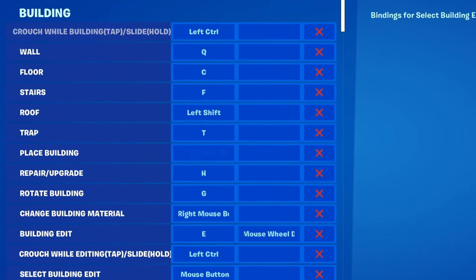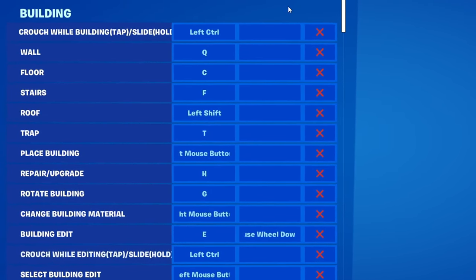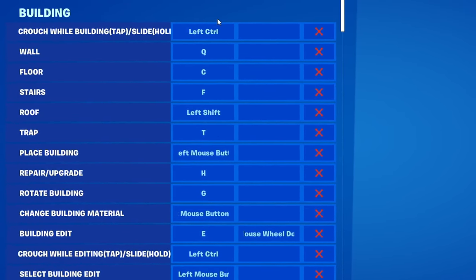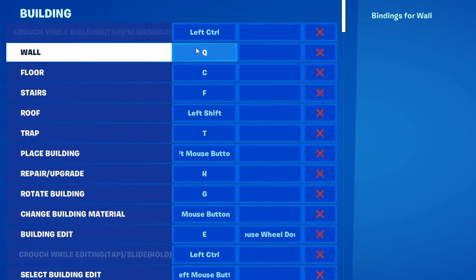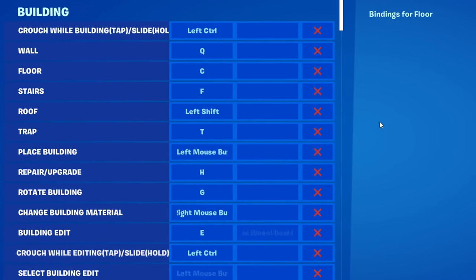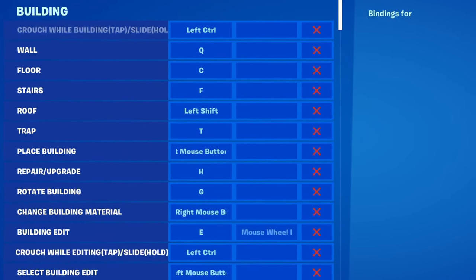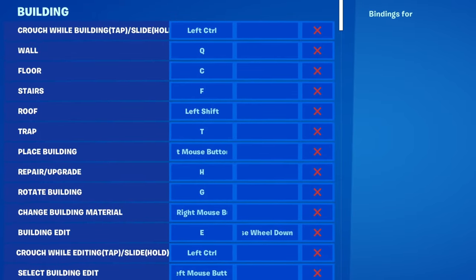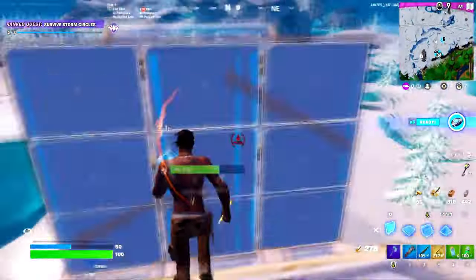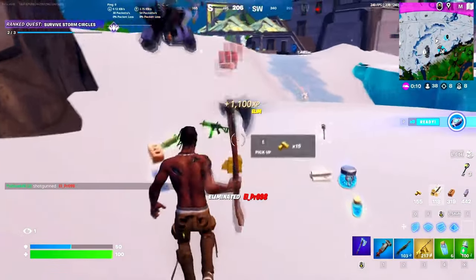Now let's move on to the building and editing sections of the binds — these are probably the most important, so make sure you listen in. We're going to have whichever crouch button we use for crouch while building and crouch while editing, so left control in my case. For the wall, we're going to have Q. For the floor, C. For the stairs, F. And for the roof, left shift. Some of these are interchangeable based on your preference — floor and stairs will require moving your fingers fast. For cones/roofs, if you prefer, you can move it to Z, X, C, or V. I put it on shift because I recommend having your pinky do some of the work.